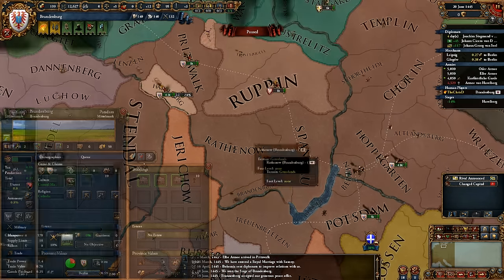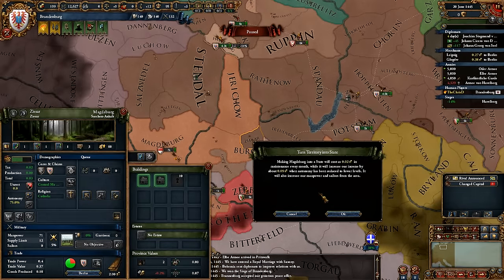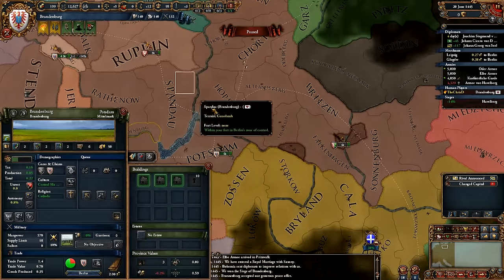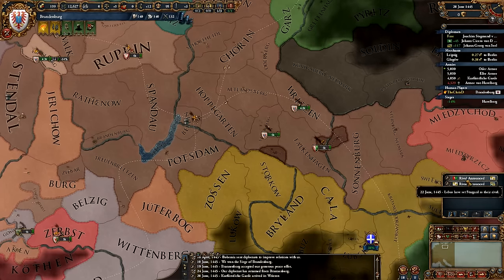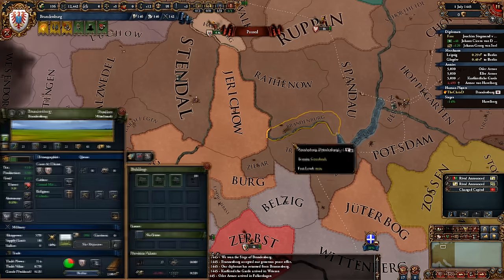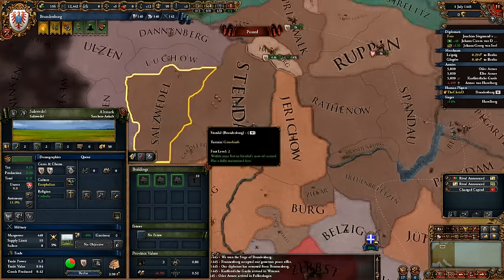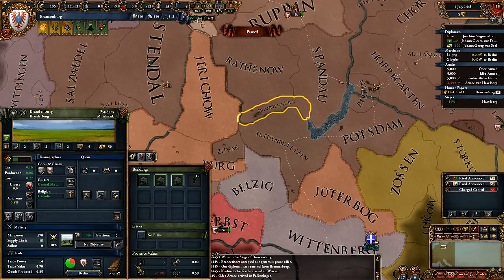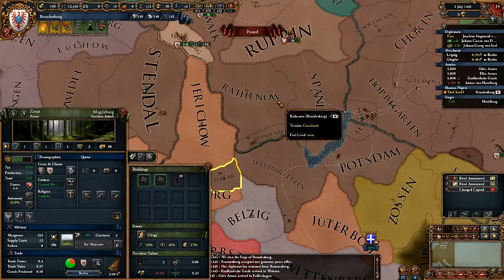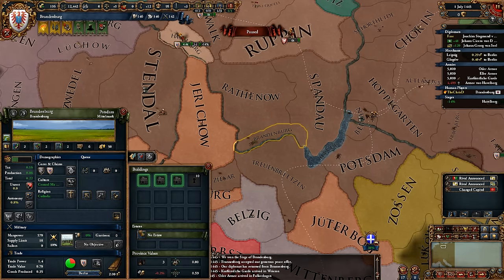It'll take a while. I can make a state here — do I want that state? Well, I have a core here, I may as well. It costs two admin power but makes us not minus 0.9. Good. Barely any autonomy. Estates are — Jesus, clergy and nobility already. Yeah, these guys are going to get a bit of a pain later on. Let's see what this stuff is — I have lumber. It's not actually wood per se. I don't know if it gets better or not.